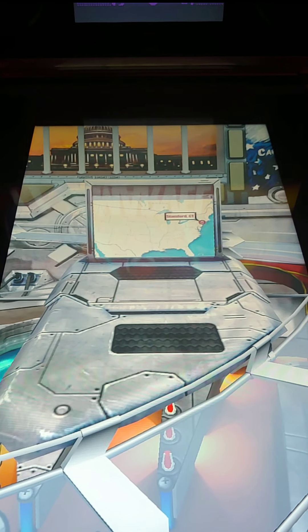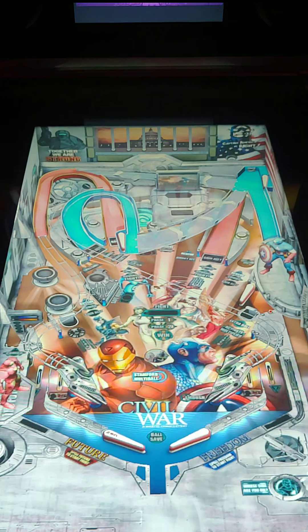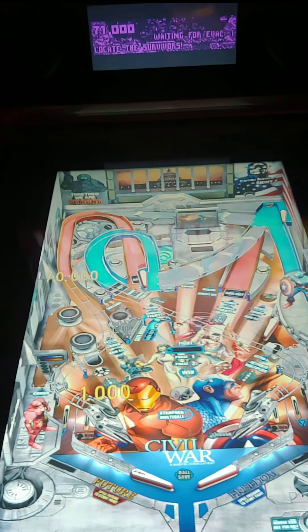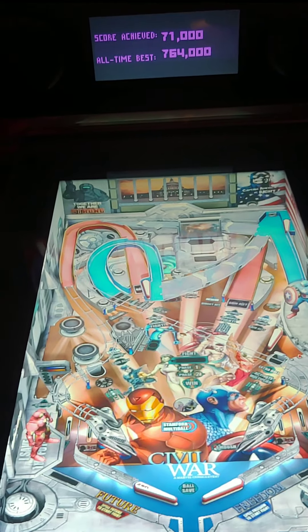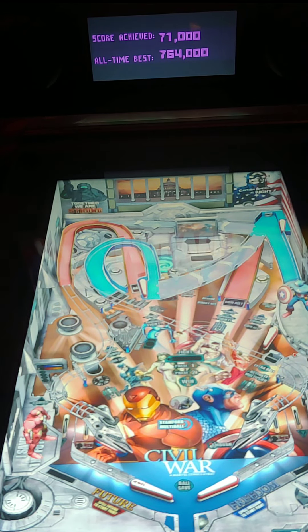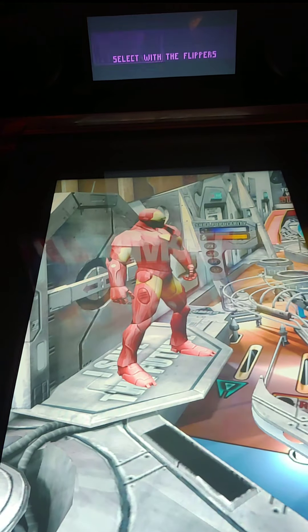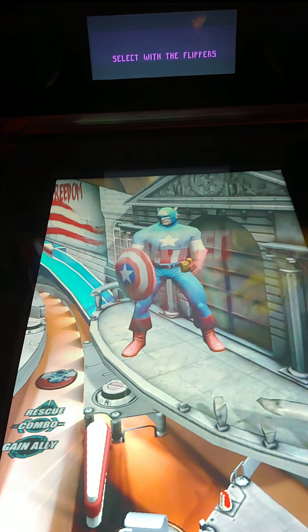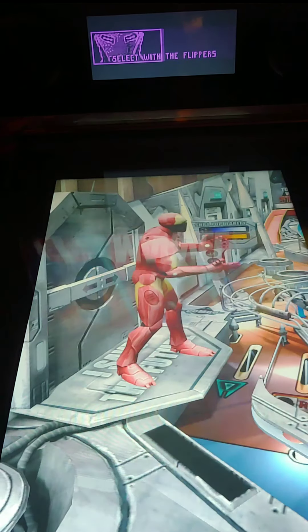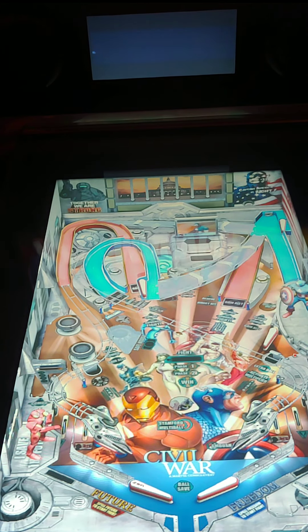The Civil War game opens with narration: a violent clash between superheroes and supervillains near an elementary school resulted in a monstrous explosion, calling for superhuman registration. I'm going to choose Captain America on this one — you can also choose Iron Man. The in-game audio plays out the story setup before the game begins.